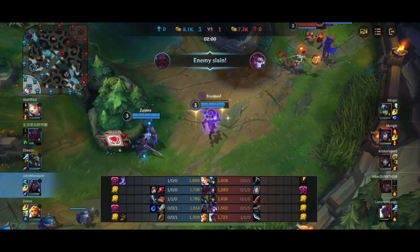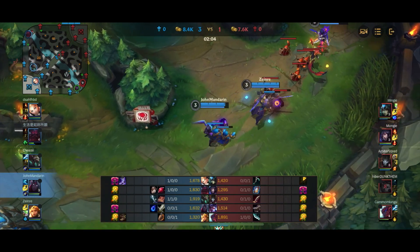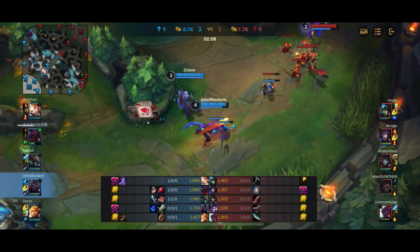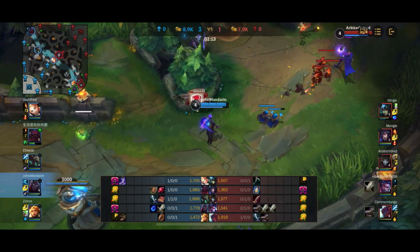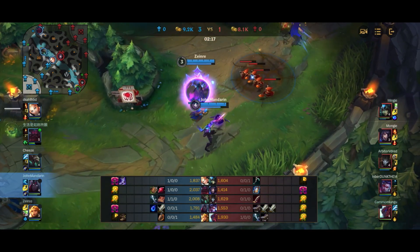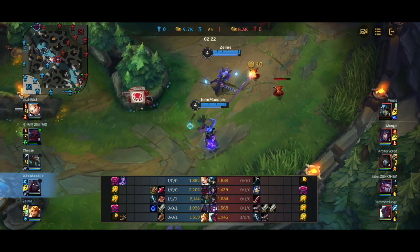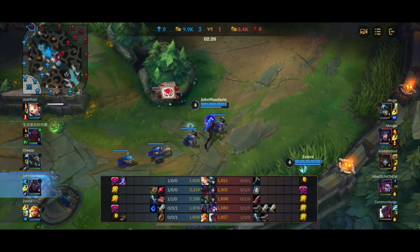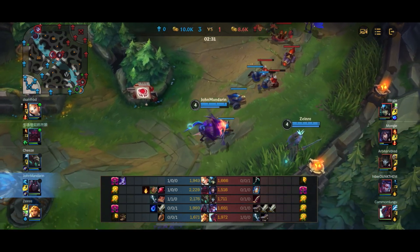Some people might ask about Essence Reaver. On Lethality Varus, as covered in one of our previous videos, Essence Reaver is indeed really good. However, the reason we're not going for it in this match is that Essence Reaver increases your damage by a percentage, but just because of how squishy the enemy team is, it's better to just get more lethality — that will increase our damage by even more. That's why in this game we don't go for Essence Reaver.